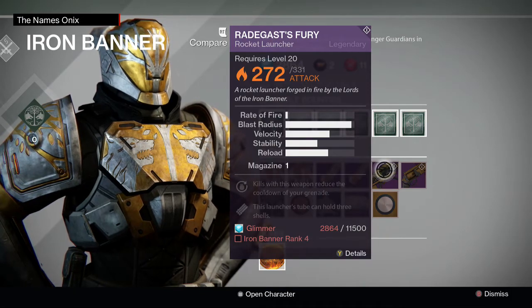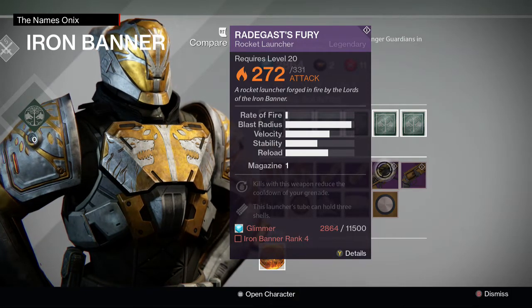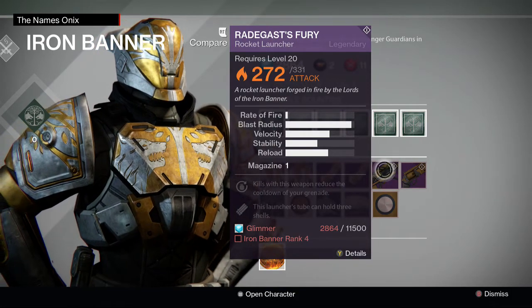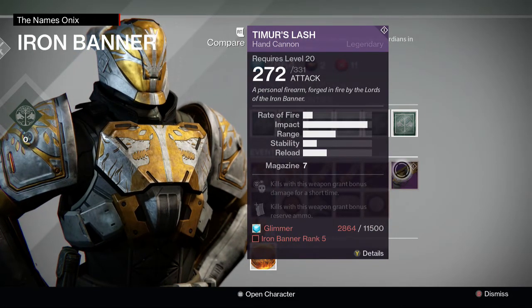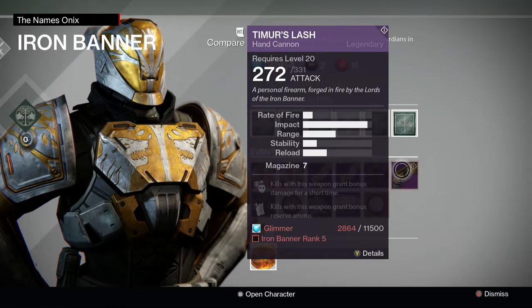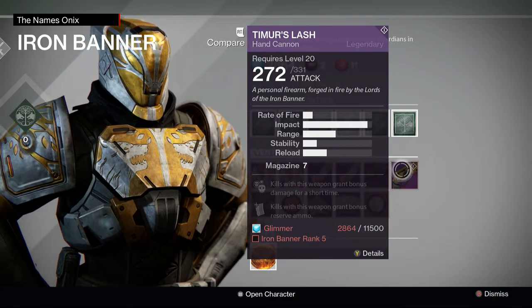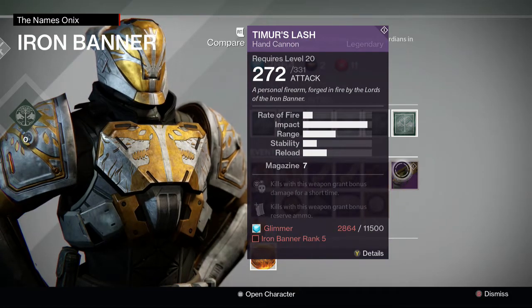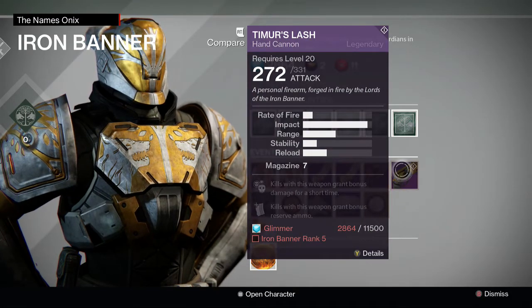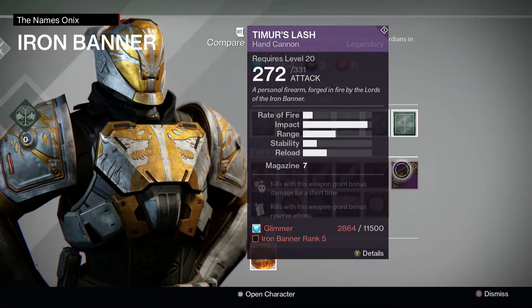He also has a Rocket Launcher, Rathagast's Fury, which you also need to be rank 4 to get. And rank 5 is Timur's Lash, which is a pretty good hand cannon. I don't really think I have a need for it, but it's a pretty good hand cannon if you are into using those.